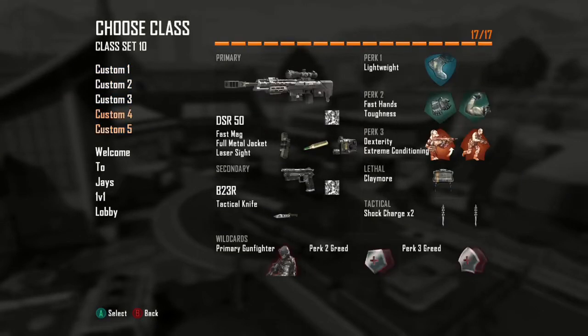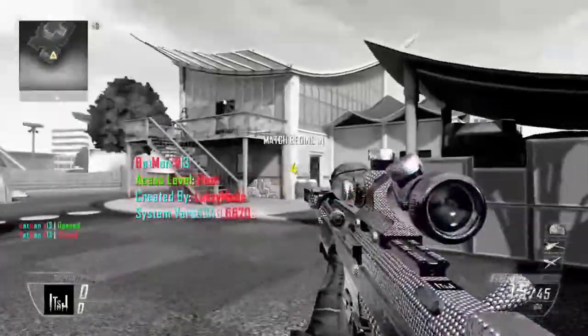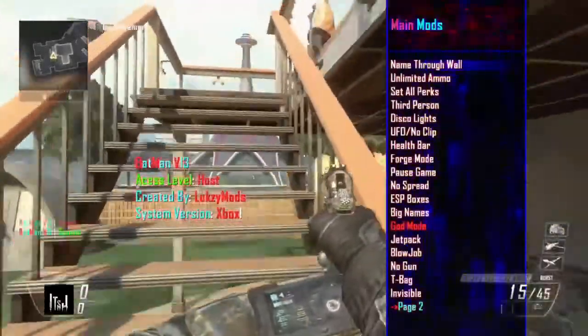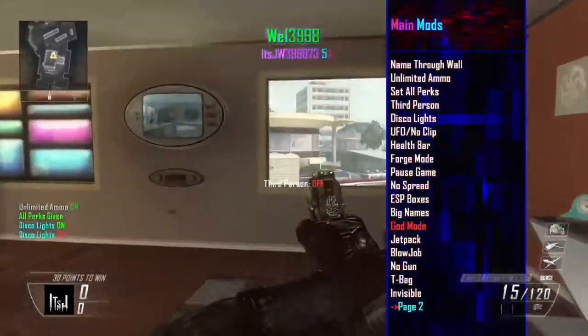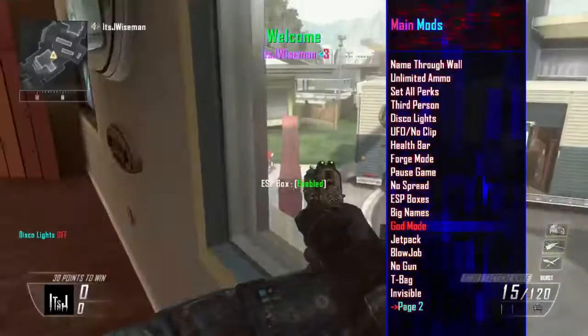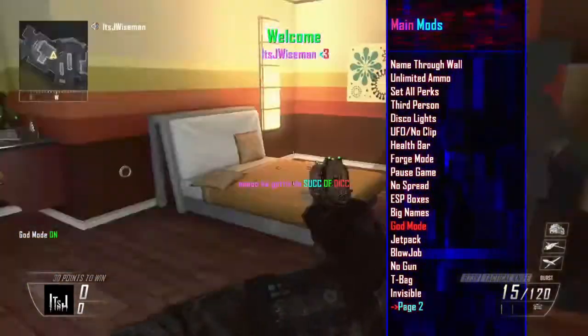Let's pick a class — you can go with this one. You should be able to move around. Just aim, knife, and open it. You're going to Main Mods: infinite ammo for the wall, infinite ammo, set all perks, dead person, disco lights, pause game, ESP boxes, jetpack, god mode. There's even more — it's freaking crazy, guys.